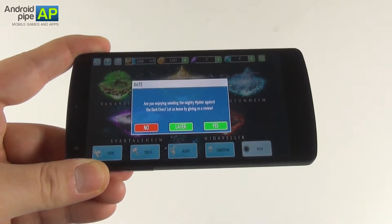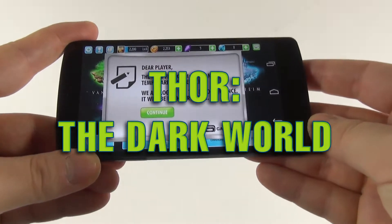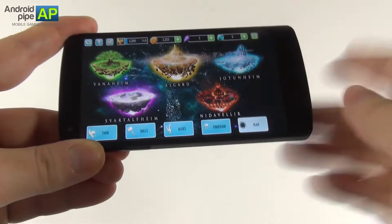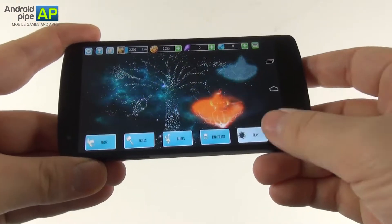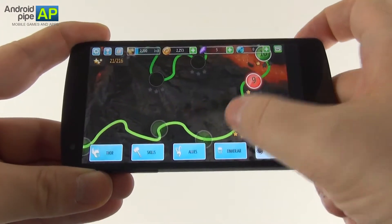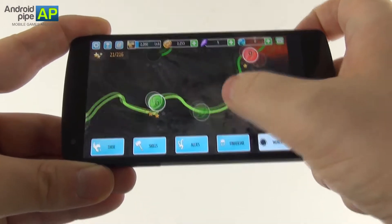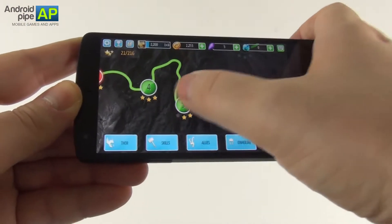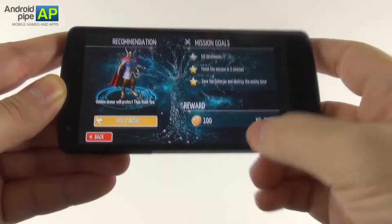Hi guys, this is AndroidPipe.com and I'm here with a game called Thor The Dark World. It's available from Gameloft for free, and as you can see, you can play in all the famous universes that Thor explores. For now I have reached this one. This game is your typical action title — if it were on a console I would call it a button mashing title, but here it's a screen mashing affair. It takes up about 1.6 GB of storage on your device.